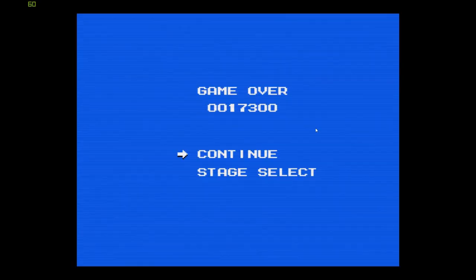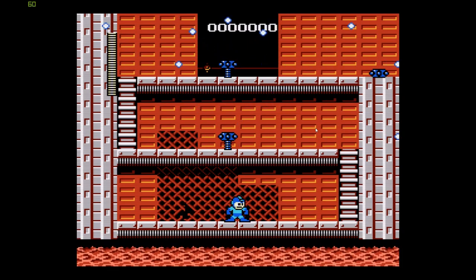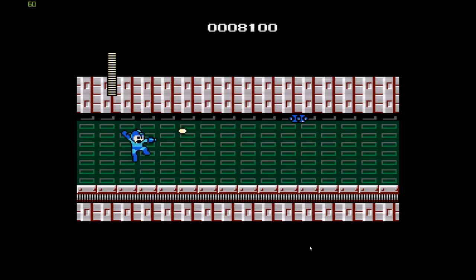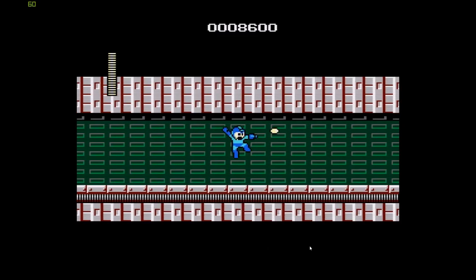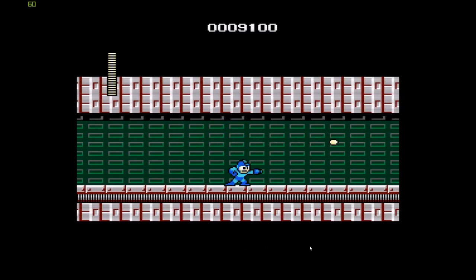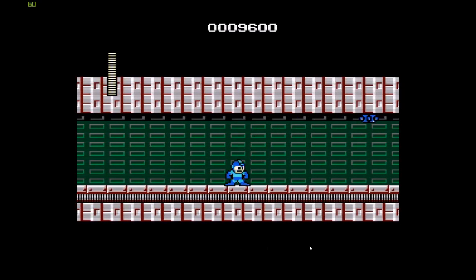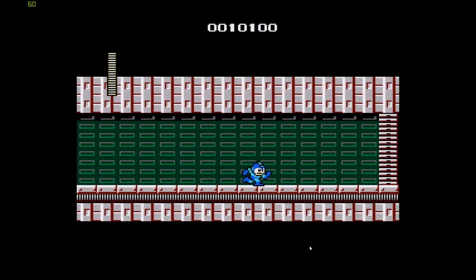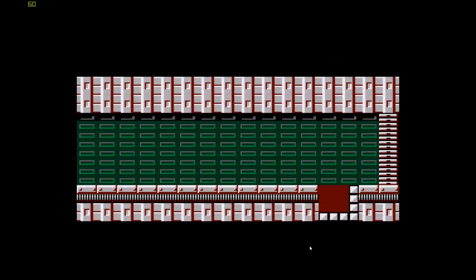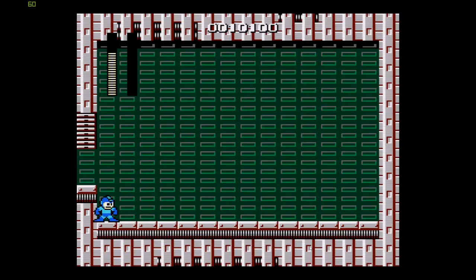Oh my god. Continue? Where do I continue from? Oh my god. All right, we're back. My second time through the level, not super successful. I died once and I did not get the extra life that I got the first time. You can see I don't have a ton of life left. So I'm not really thinking that my chances are going to be very good at defeating Fire Man or Flame Man or whatever the hell his name is. I can't shoot these frickin' things and all they drop are these frickin' blue things. I have no idea what they're for or why I want them.